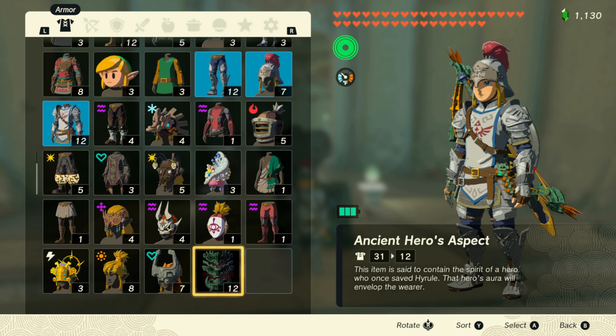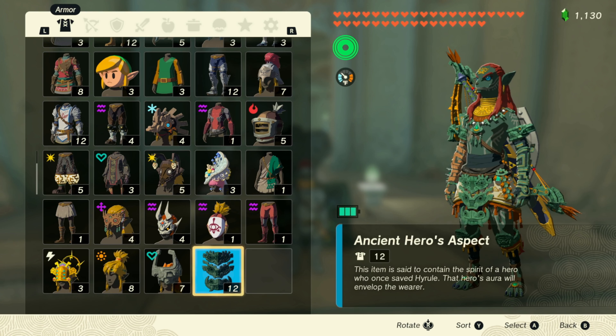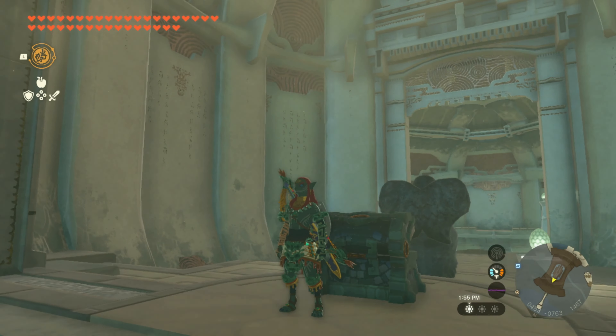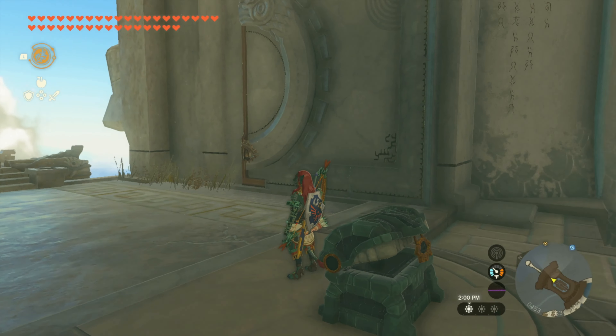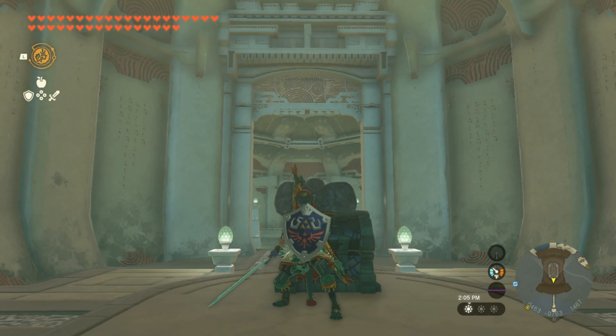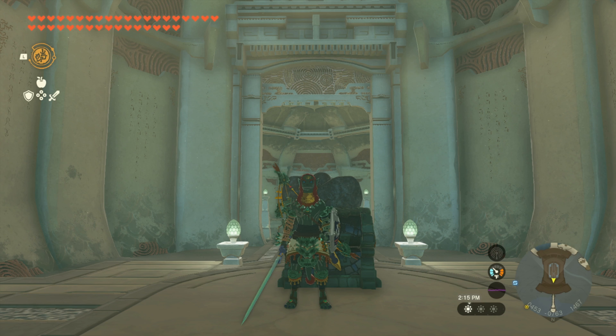Let's check it out. The Ancient Hero's Aspect is a full outfit consisting of the headset, the armor, and the greaves. The defense is a little weak, but it is said to contain the spirit of a hero who once saved Hyrule. Pretty cool — I like the red hair. I've got my Hylian Shield and my Master Sword. Really nice armor, awesome reward for finding and completing 152 shrines.